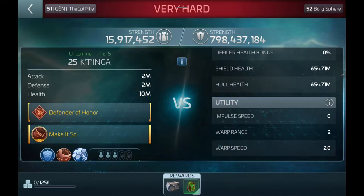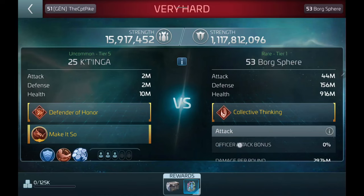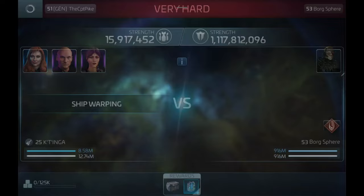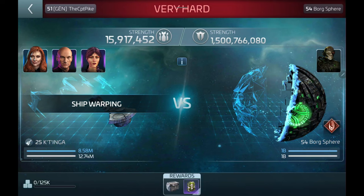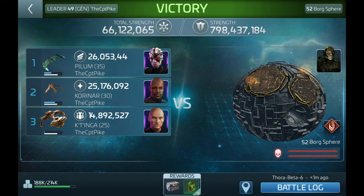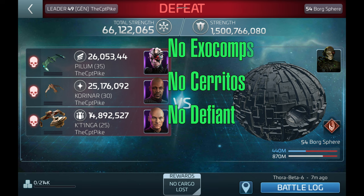Your crew will work on all of the Borg Solo Armadas as long as you have the power to defeat it. Using the Uncommon as a visual baseline, Rares hit at about 2x and Epics hit at about 4 times harder than the Uncommon. With this understanding, you can determine what level of BSA you'll be able to defeat. For example, if you can comfortably hit a level 45 Uncommon, you should be able to hit the level 46 Rare in the same system. If you take over 50% total ship damage on a Rare, expect to struggle on the Epic in the same system.